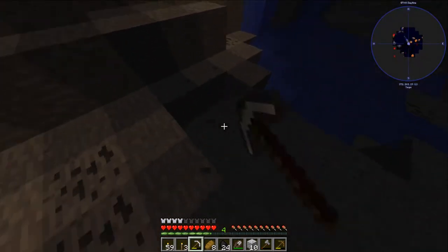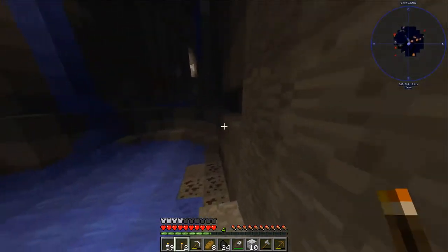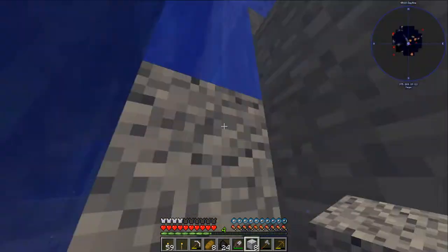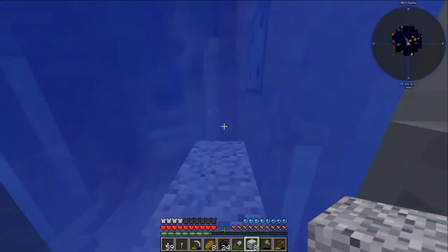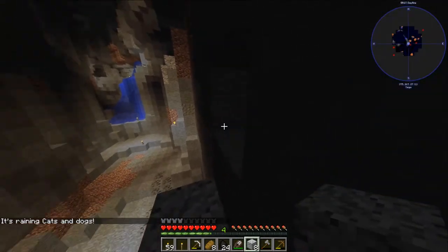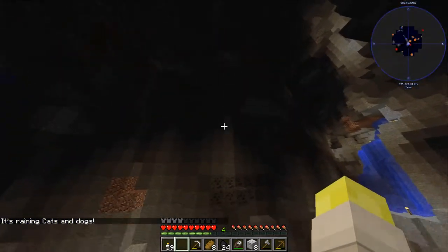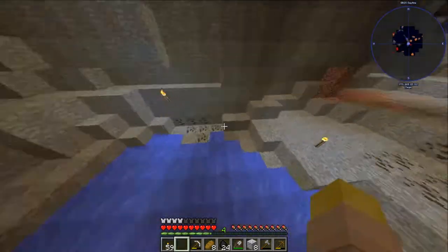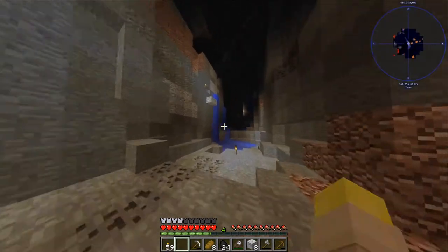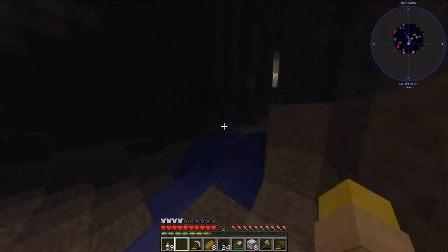I might actually be able to find diamonds. Let's just dig a little lower. There's another Chance Cube. I'll make a platform with water down below, just in case this turns out to be something evil. There's running cats and dogs — that might be pretty bad if you're up above ground, having all these little animals fall down on you.